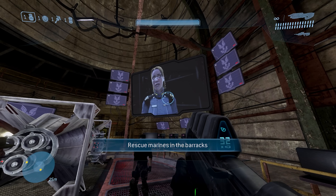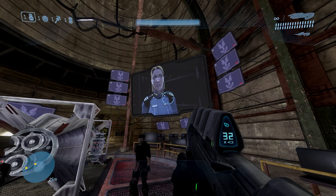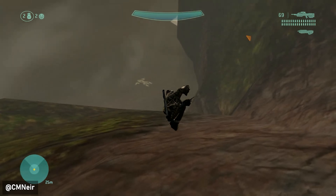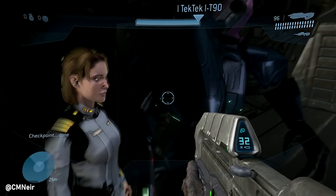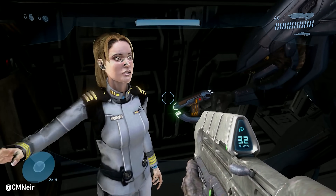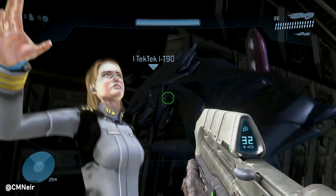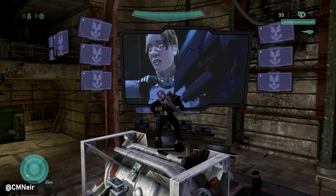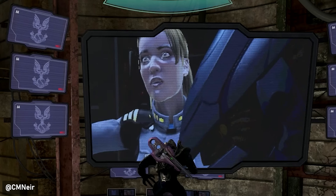On Halo 3's Crow's Nest, there are cutscenes where we see Miranda Keyes talking on a big teleprompter-style screen. But if you play around with the loading sequences by loading certain sections and backtracking, you can actually locate where these scenes are being filmed — Miranda Keyes is loaded into a pelican way out of bounds of the hangar. In co-op mode, if one player is standing around or behind Miranda Keyes, they will actually show up on the TV screen, as long as everything is loaded properly. You can get some pretty funny moments like this.